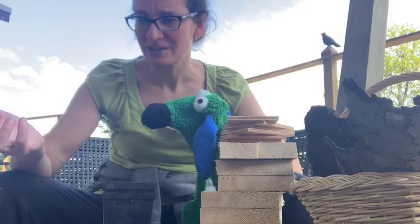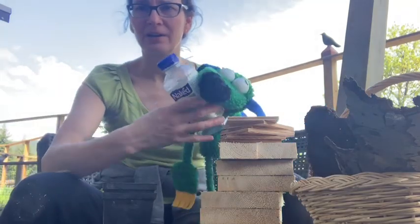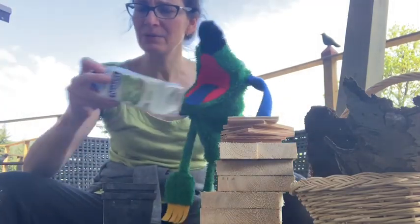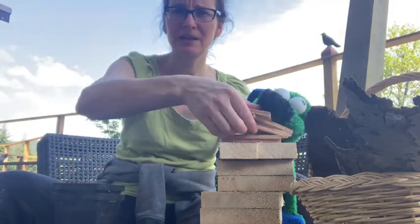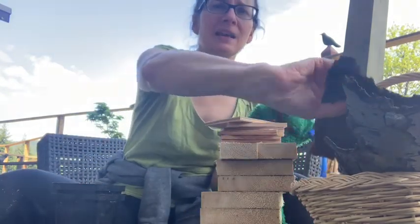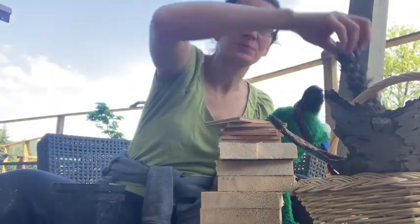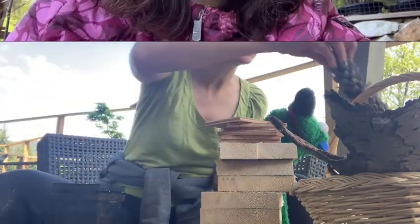I've gathered all my materials here to make a bunch of different birdhouses. I've got some recycled toys that I think might work. Some plant pots. I have some wood — I found an old board, trimmed it down and cut some pieces that are all about the same size. Out in the woods, I found some really cool pieces of bark and this really cool pine cone.